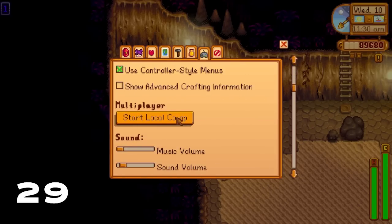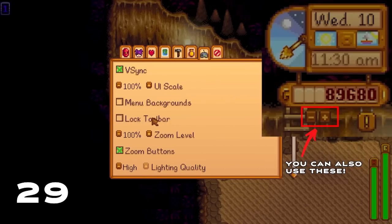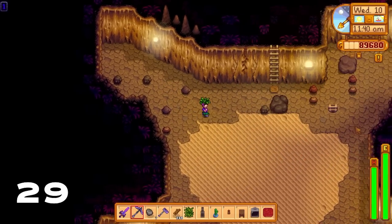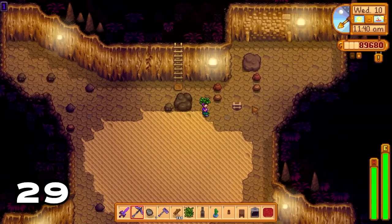Did you know that when you go into the Skull Cavern or run around the map, you can zoom out of your game permanently to dramatically increase your range of view? This is especially handy in caves so you can see ladders.